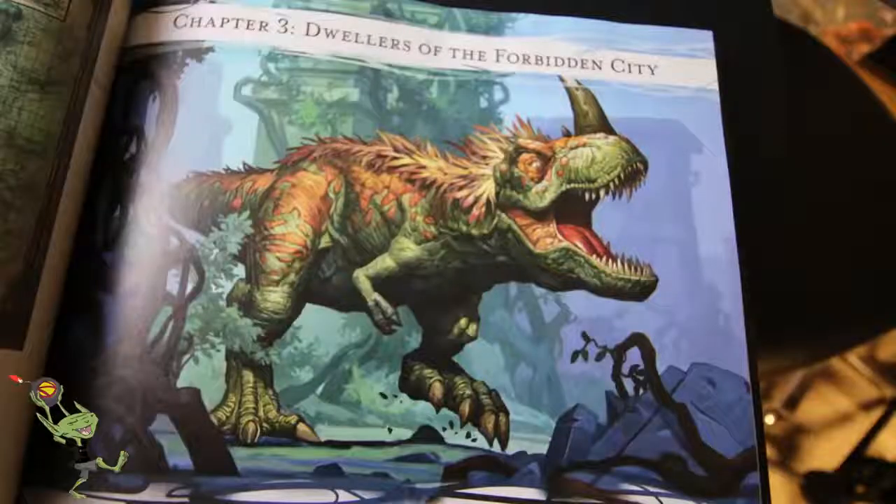You also have a whole random chart for rumors in Chult for your information-gathering checks, which is cool. Then you get into the Expedition Begins section — basically survival rules for the jungle: dehydration, navigation, all the regular stuff you'd deal with, but with detailed rules.